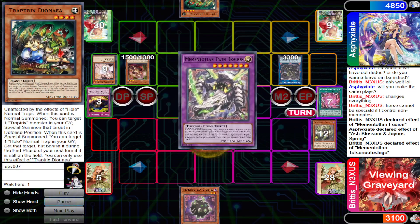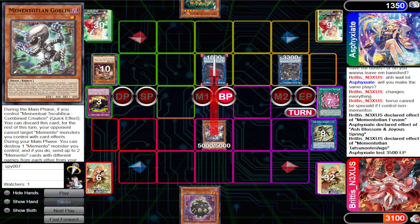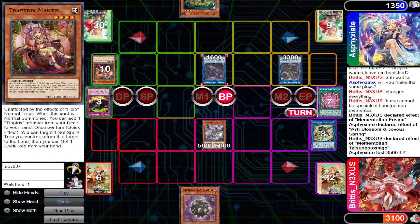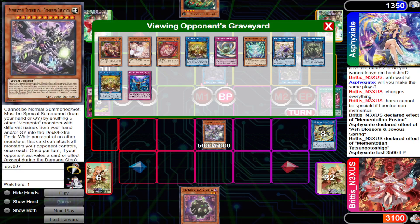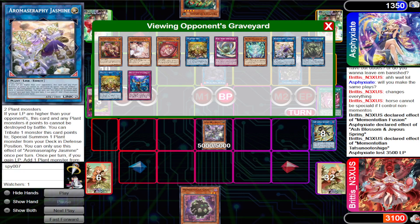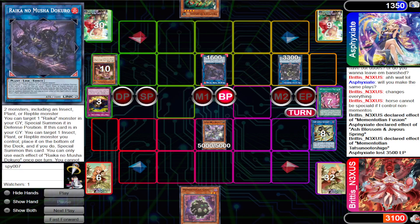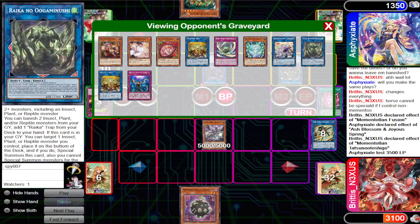Knowing they had Ash Blossom, our plan is to activate Mementolium Fusion as bait — they take the bait and Ash Blossom it. Since Mementolium Fusion was negated, we tribute summon Tatsuno Shigo, trigger its effect, and send two Mementos to the graveyard. Note: you can send up to the level, not exactly the level — so level 3 plus 1 is 4, which is less than 5, so you can do it. We shuffle all of them back and summon Combined Creation, which attacks for 3500 damage.